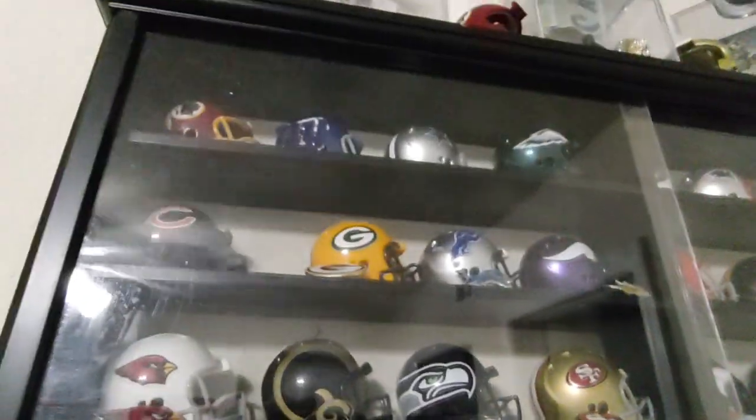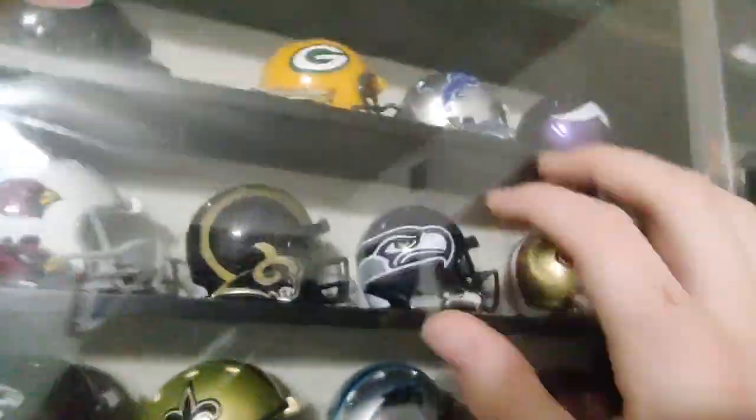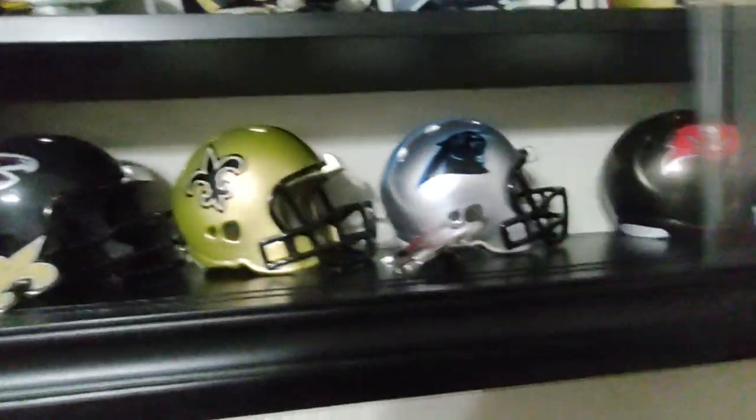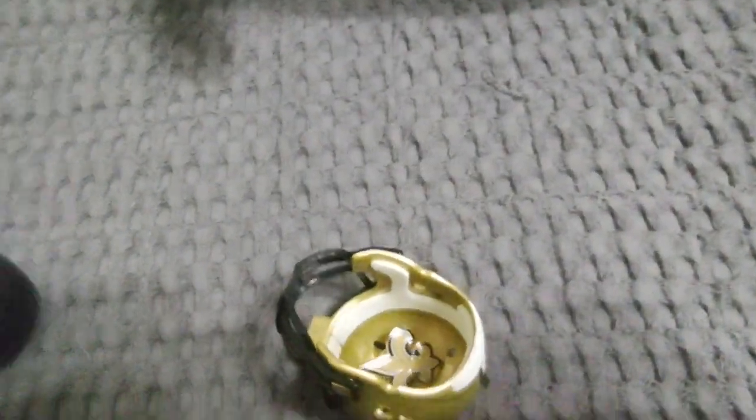That took way longer than it should have, but we got it moved. Now I gotta move this stool. Okay, now I can actually start progress. The view from here looks a lot better, and I also gotta move the little pendants too, which is probably gonna take a while because they keep falling out the way it moves. See these bottom teams here? The Panthers should be over here, but when this moves it slides on. Same thing over here, it's just a mess. So I gotta come up with a solution for that too, but first I think I'm gonna take out all of the helmets and all the pendants, and then I'll be back.